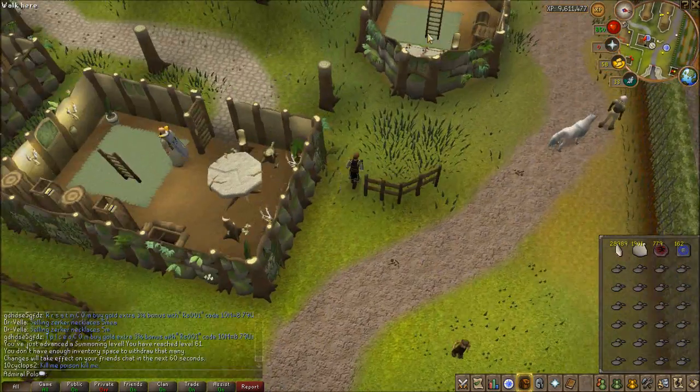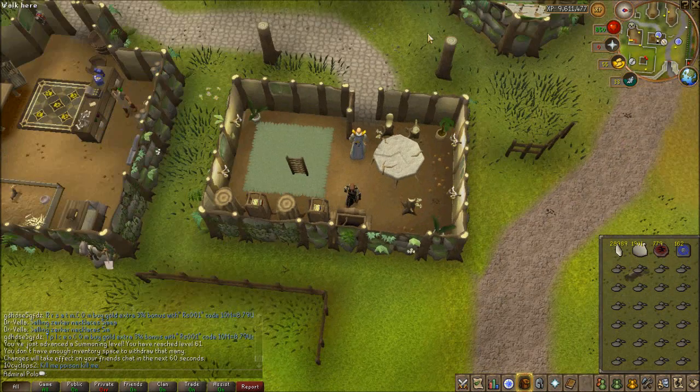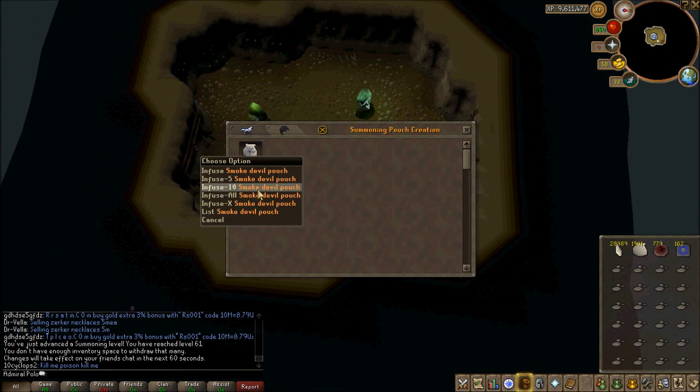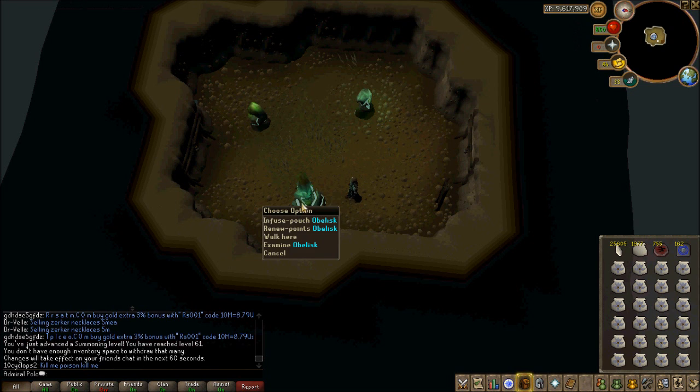This is gonna get me 200 crimson charms off level 67. I have to go back to rock lobsters to get more charms to get to 67, and I'm probably gonna have to spend more of my cash on shards. Oh wonderful — I forgot a terror bird.